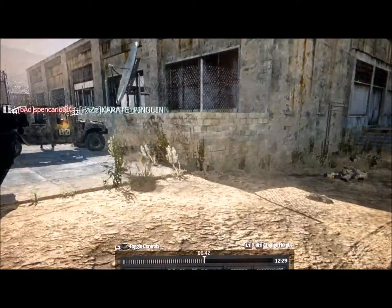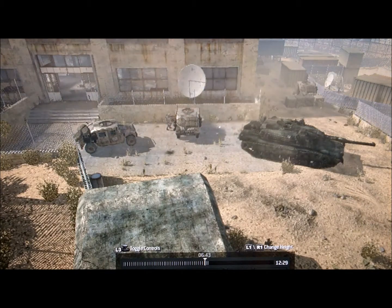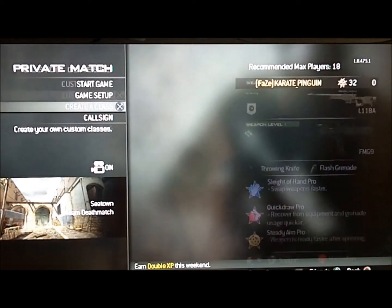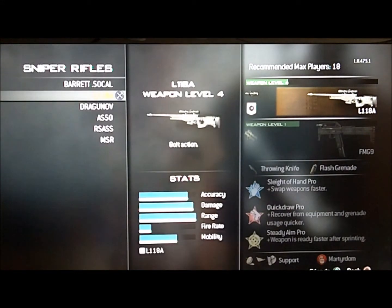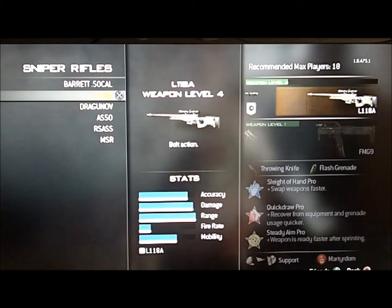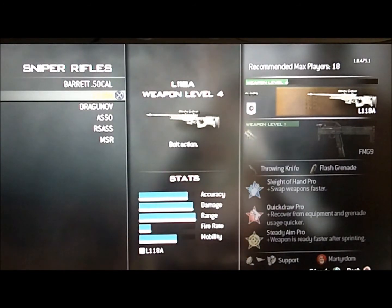Let's go and get some custom class recommendations. When making your custom class for sniping, I highly recommend either using the L118A or the MSR. These two are very efficient and don't get hit markers very often. I personally prefer the L118A, and another great thing about it is that it's unlocked at a very early level. I would choose the L118A over the MSR.